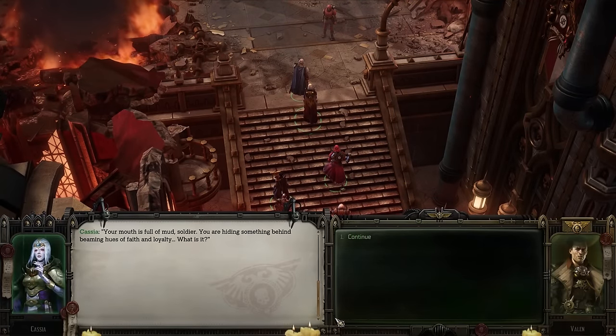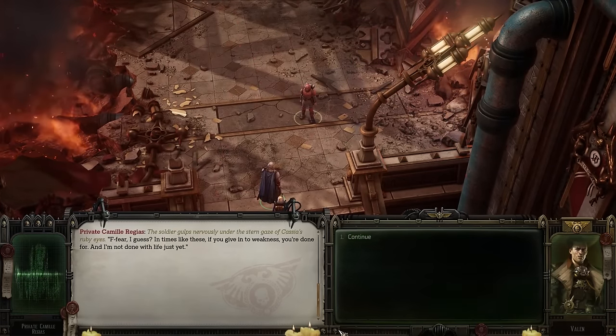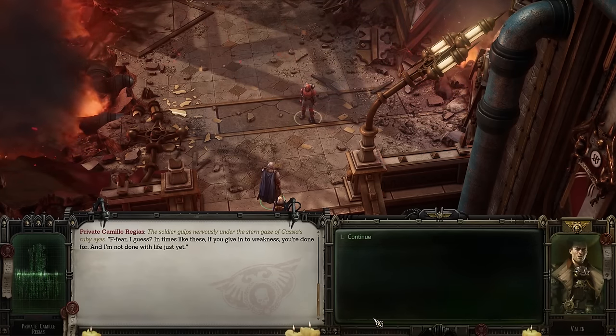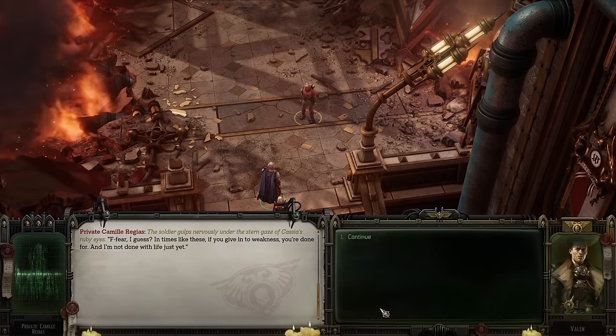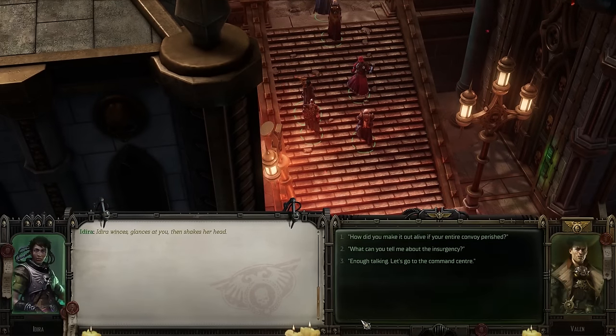'Your mouth is full of mud, soldier — you are hiding something behind beaming hues of faith and loyalty. What is it?' The soldier gulps nervously under the stern gaze of Cassia's ruby eyes: 'Fear, I guess. In times like these, if you give into weakness, you're done for — and I'm not done with life just yet.' Adira winces, glances at us, then shakes her head. Looks like we're getting psychic premonitions in stereo now.